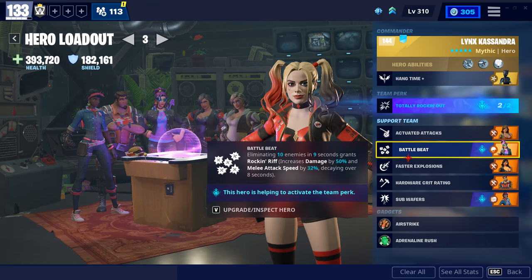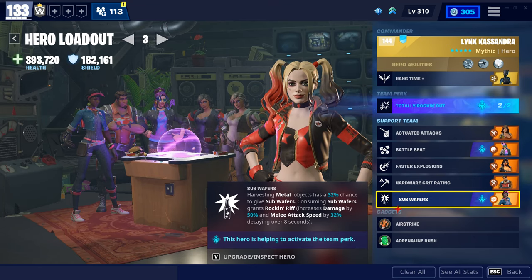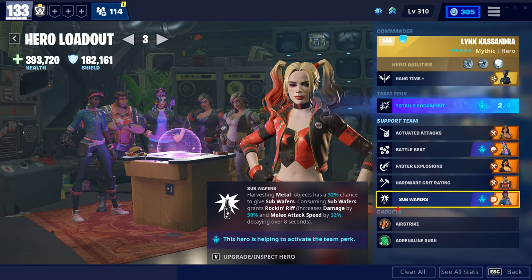Rockin' Riff increases damage by 50% and melee attack speed by 32%. And subwafers — which is what you'll always see me getting — that's what you'll need to solo the horn. This is what grants you Rockin' Riff when you need it, and it's always accessible when you have subwafers in your inventory. You get these by harvesting metal objects, like what you'll see me doing in my streams. A lot of people don't know that this exists, but these are in the game right now like in the Radlamas and stuff. I'd recommend you probably get these heroes before they're gone.